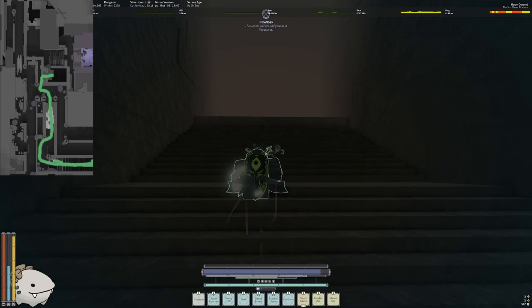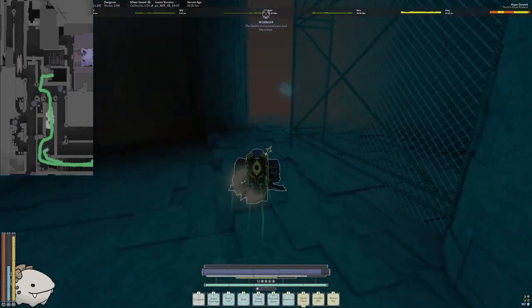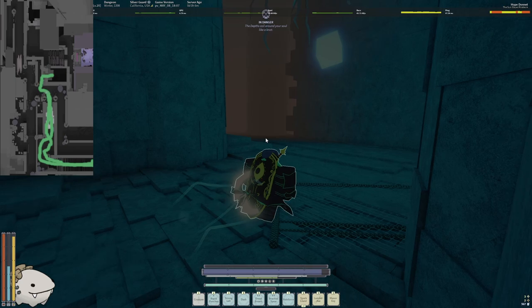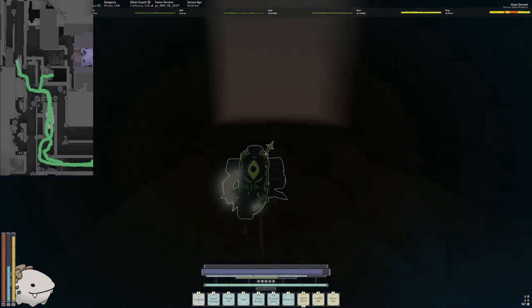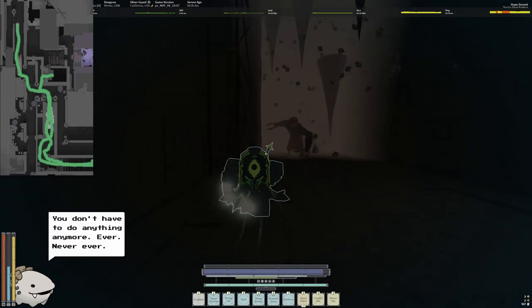There's an invisible barrier there, so go the way you came, back through the parasite pit again. Now go left, go past this gate and turn left. If you see these tree roots, you're going the right way.